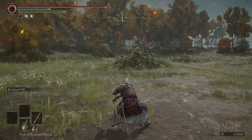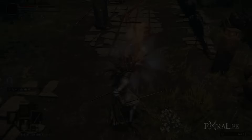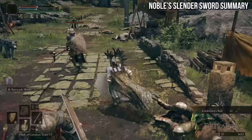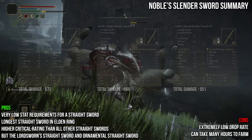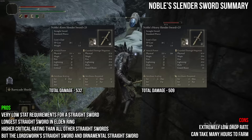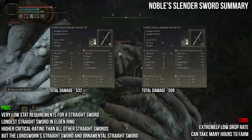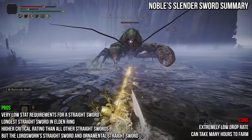Next up is the Noble Slender Sword. It shares the default moveset of most straight swords and deals physical damage, weighing 3.5, requiring points in strength and dexterity. It's the longest straight sword in Elden Ring, giving exceptional reach, and deals more damage than most other infusible straight swords even without the highest attack rating. It also has high critical attack. However, it can take hours to farm. Fire and lightning deal the most damage, with magic just behind in second and flame art and sacred in third. The weapon scales much better with keen than heavy, so I recommend keen if you can't decide. Because keen doesn't lend itself well to great shield block counters, I recommend the fire infusion if you want block counter capability. Keen and cold are still great for parry builds that use lighter shields.